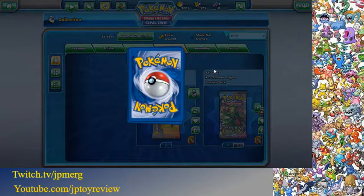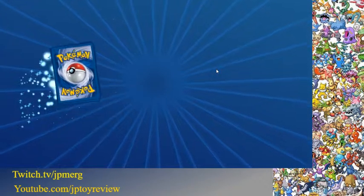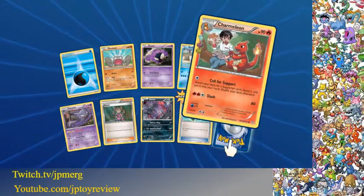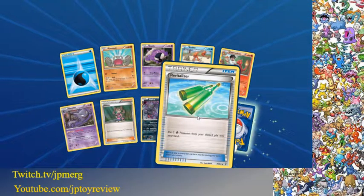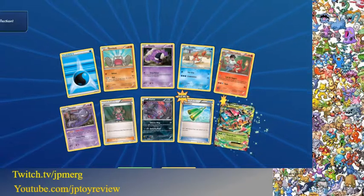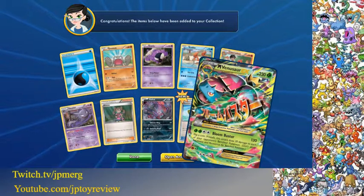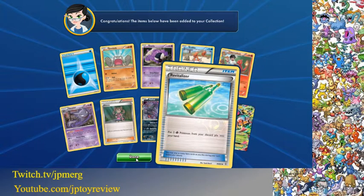Here we go — fourth pack. We got a reverse holo Revitalizer and a Mega Venusaur. Amazing, pretty cool.